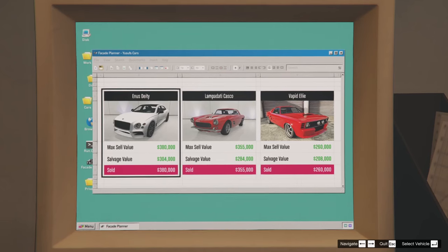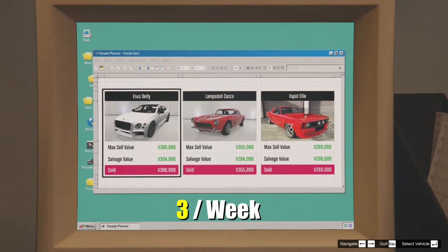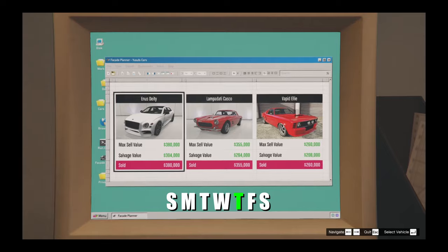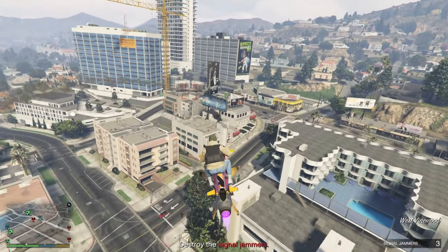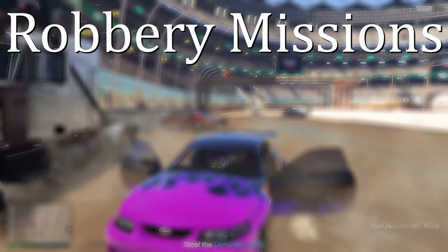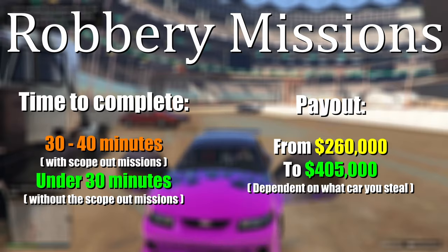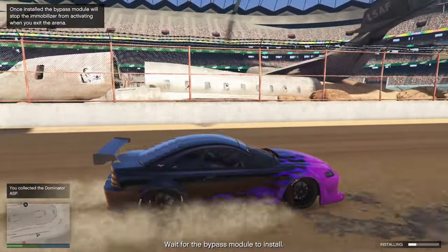The only unfortunate part is that you can only complete these robberies three times a week, and then you have to wait until Thursday — the day the week resets — for three new robbery missions. The missions are quite like the Auto Shop contracts, with prep missions and a finale. Each mission takes about 30 to 40 minutes and pays anywhere from $260,000 to $405,000.